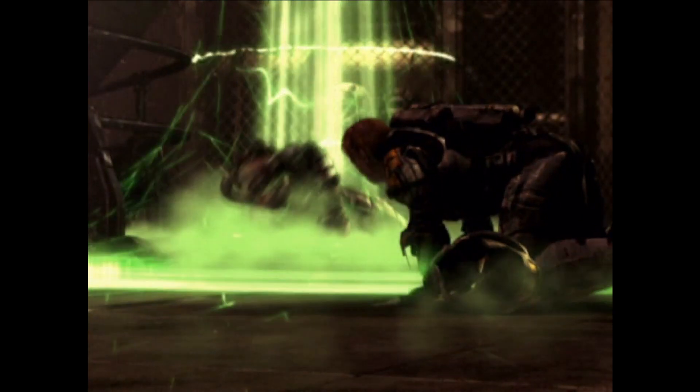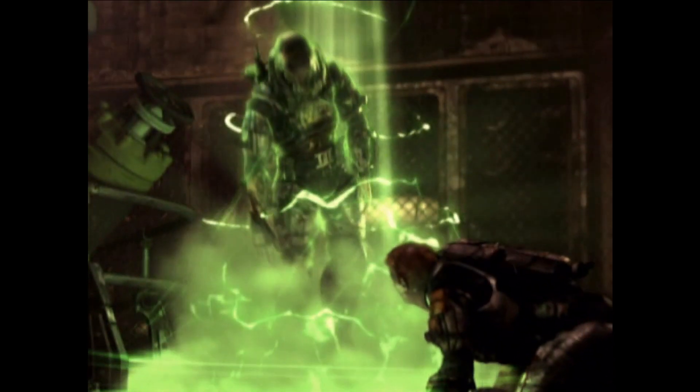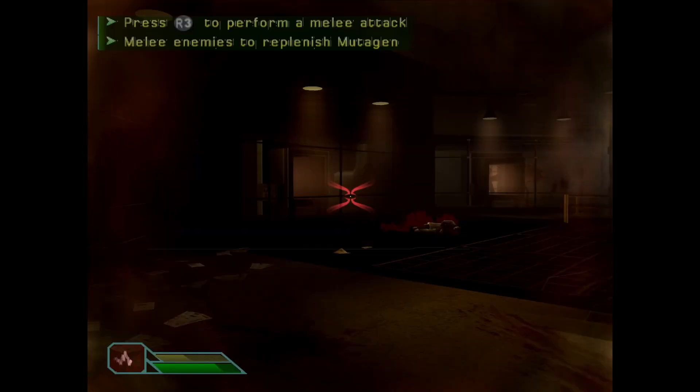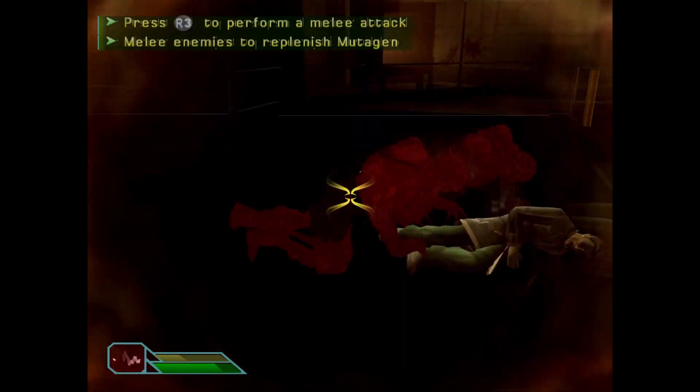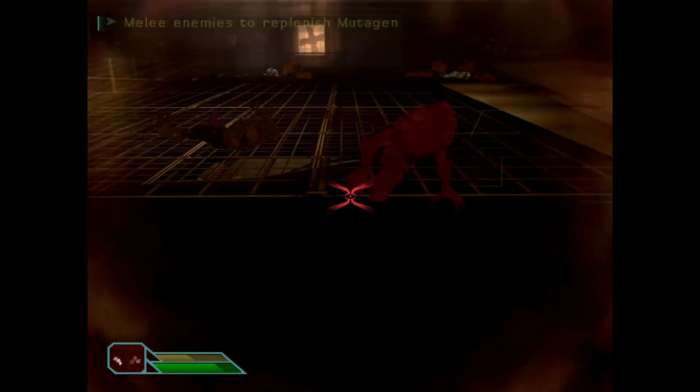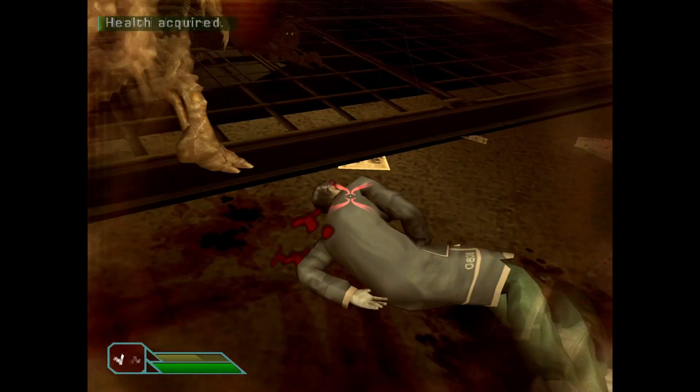Then a corpse floats into the air and talks to me. It tells me to find a Dr. Cray who should be able to cure me. This is probably a good time to explain what the heck is going on. This is going to be a decent amount of information, so pay attention if you want to understand the story.